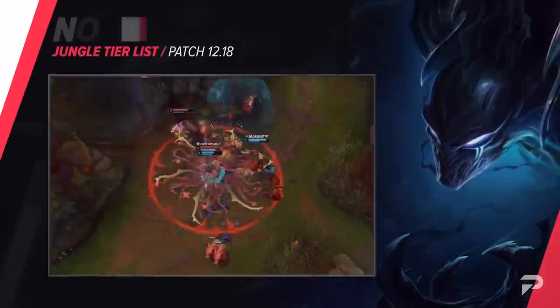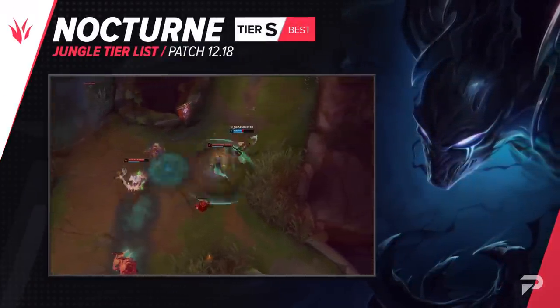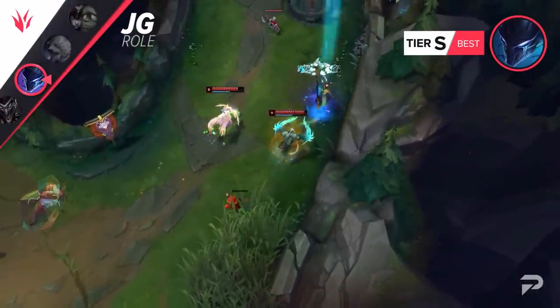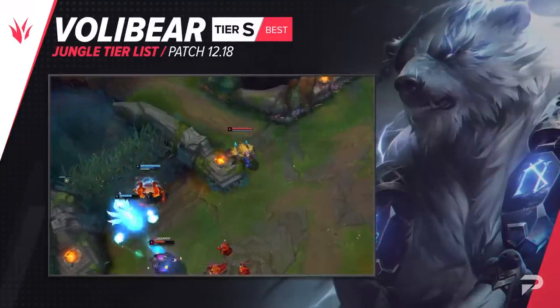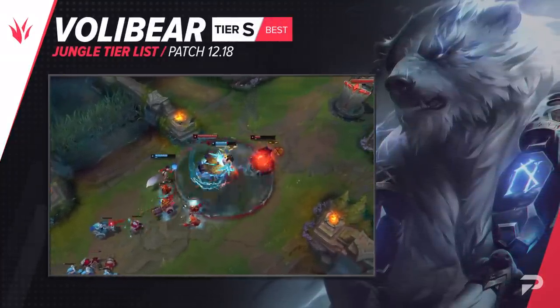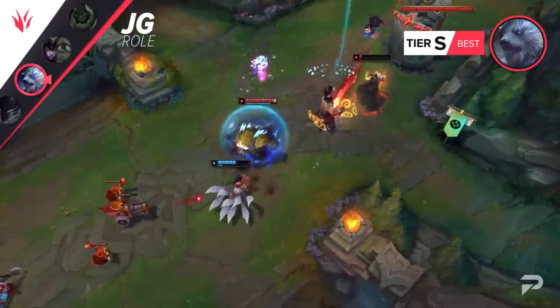As we talked about in our patch rundown, Nocturne's nerfs haven't really done a lot. They were enough to bring him down to the S tier, but he's still a super solid option, especially when the enemy team is full of squishy, easy to pick off targets. We'll be moving Volibear down to the S tier as well. He's still a super valuable pick with good early dueling, decent ganks, and dives that have next to no counterplay, while filling the slot of being a very beefy frontliner in later fights.